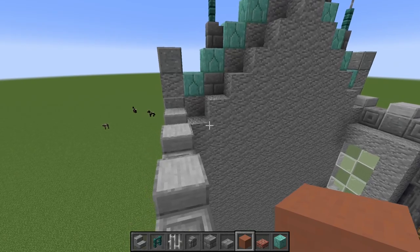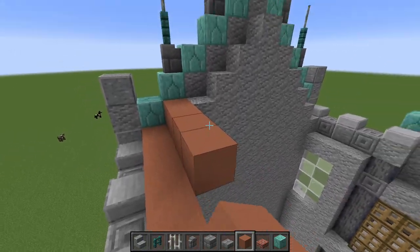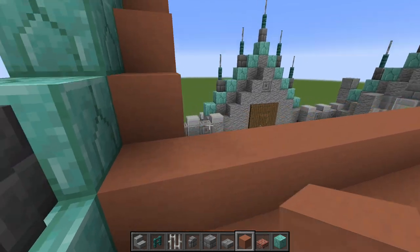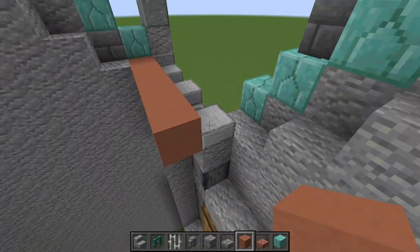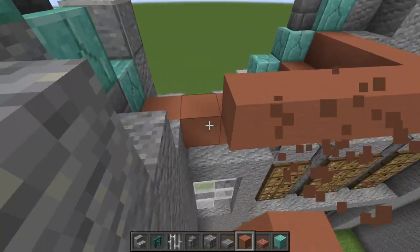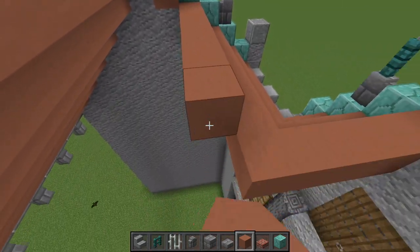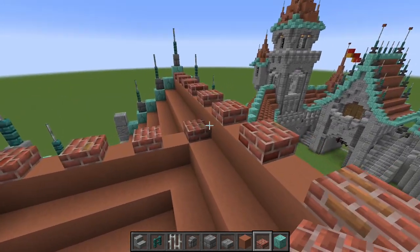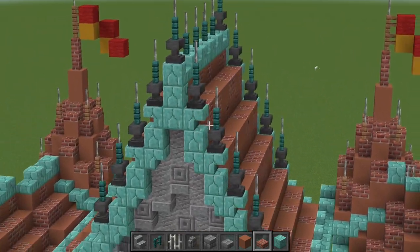Now we can start placing our terracotta — the first layer goes right behind where these slabs are. Move up every other block, starting underneath these prismarine blocks all the way up, and just fill all this in with terracotta. On the other side it gets ever so slightly more tricky — bring this back all the way, and once we get to this slab we're going to go into the corner. Then do the same thing on the next layer, moving one back, and you get a diagonal shape going up — not very difficult to fill in towards the top. Once you've got the roof filled in, bring your brick slabs and place every other one on top in this pattern, do the same thing down here, and you're pretty much done with the roof.